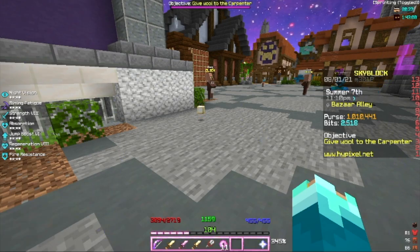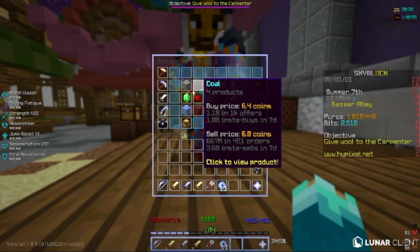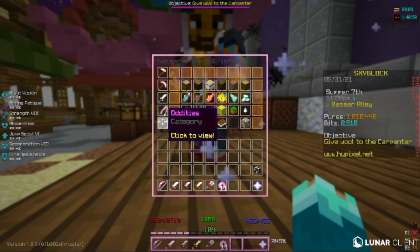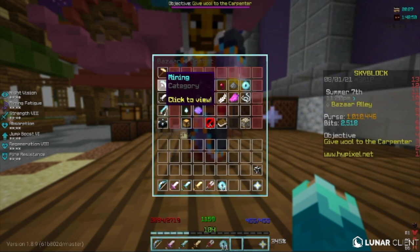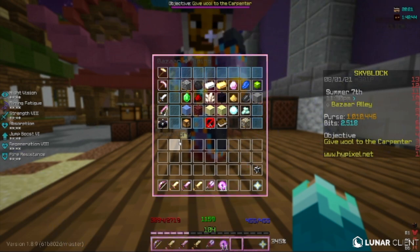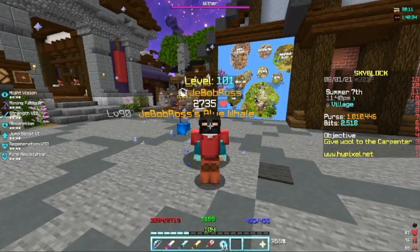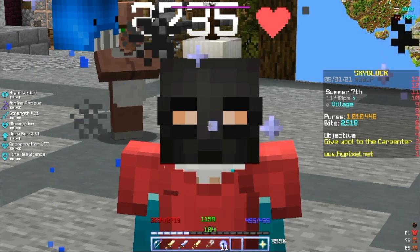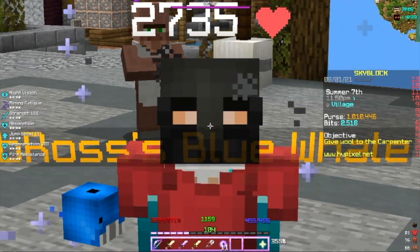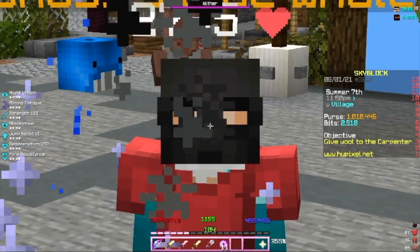So it's actually 10,451 coins of profit. And that could have been a money-making method video right there by itself, but instead this video I'm showing you how to find money-making methods. So as you can see, Enchanted Hearthstone is a pretty good flip, and especially because that was just 64, you can buy way larger quantities and make more money. And that's how I make money, and that's how Bazaar Flipping really works.